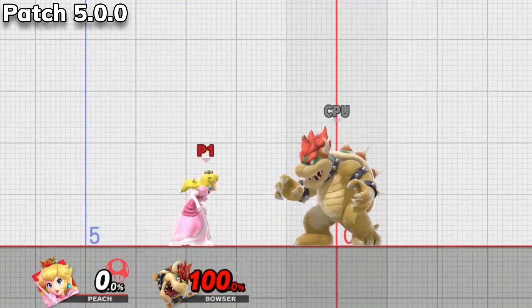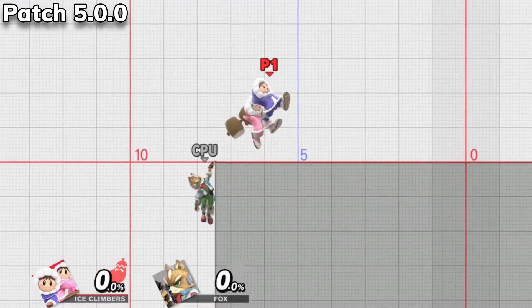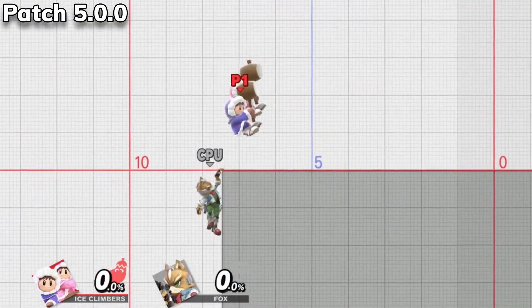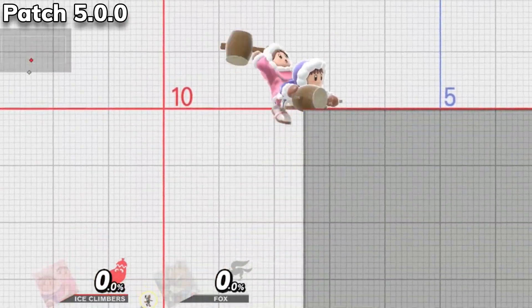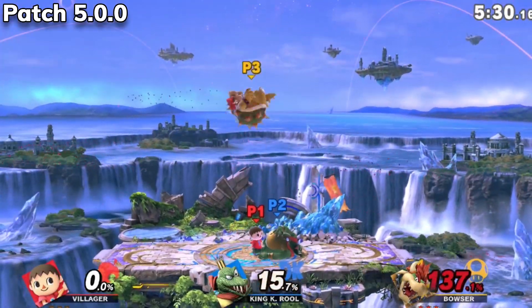Potentially the most significant change came to Ice Climbers, as Nana is now able to steal ledges from an opponent. This is important because Icies players will again have access to ledge trap options that can create unrecoverable situations for enemies. Hopefully this change will cause one of Ultimate's most technical characters to see more competitive usage. Villager's up smash will now work properly against buried opponents, hitting them multiple times unlike before.